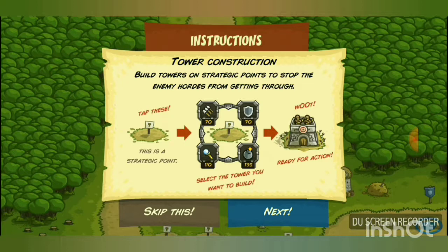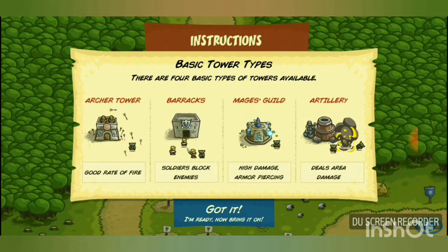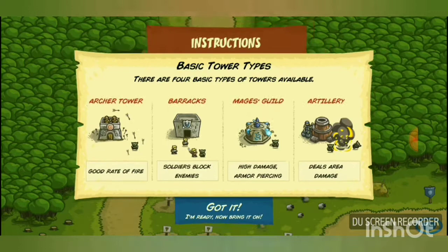Build towers on strategic points to stop enemy hordes. Click the sign with the hammer icon to purchase a tower — the gold cost is shown underneath. The four base tower types are: Archer Tower (good rate of fire), Barracks (soldiers block enemies), Mages Guild (high damage and armor piercing), and Artillery (area of effect damage).